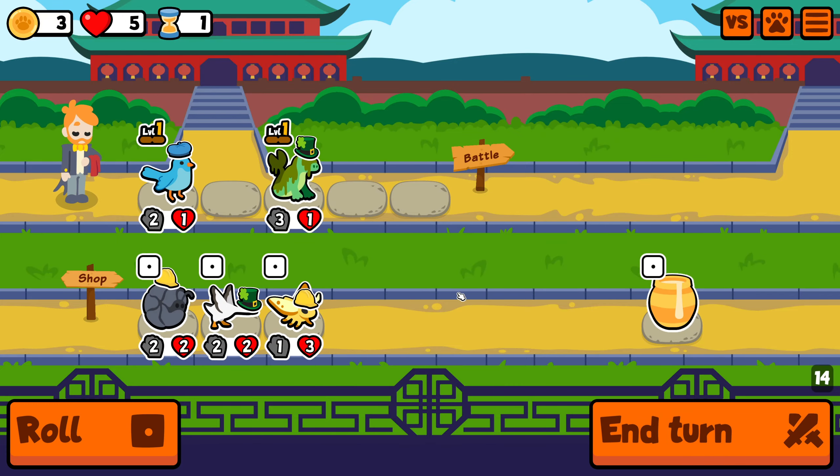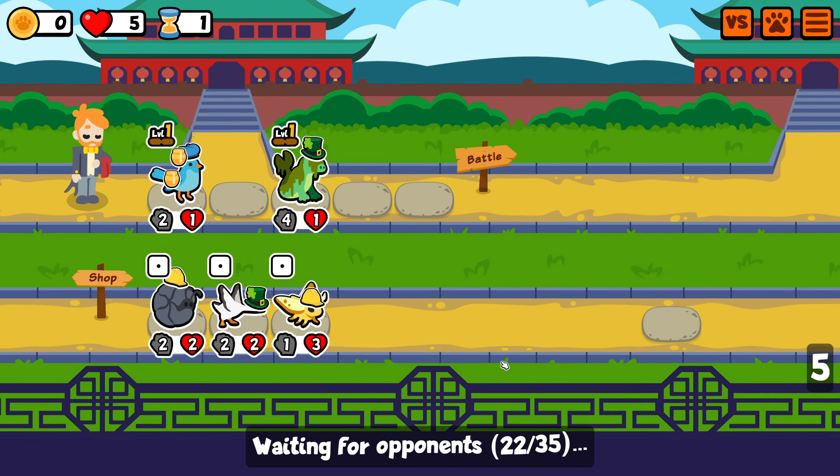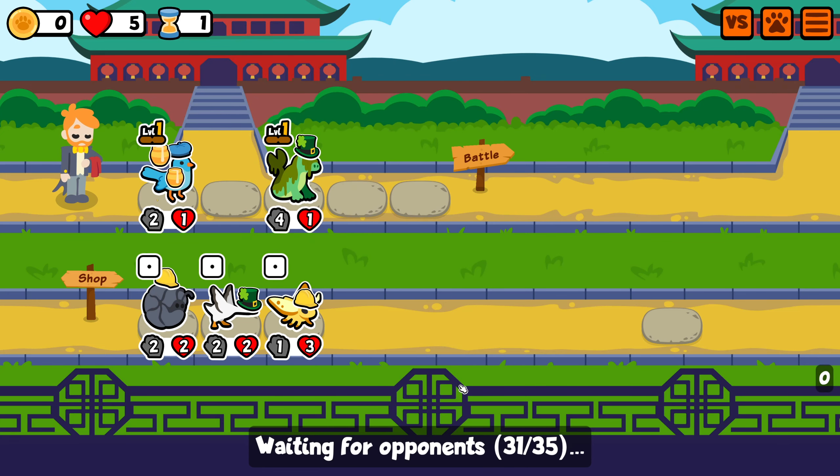Which means I can't buy any of those without selling something, so I guess I'm buying the honey. And this will be the Tropical Minerals. Maybe I could have just kept rolling, because the Bunyip does benefit from that. But we would have wasted one roll, and I don't know if I'm going to find a lot of helpful things.